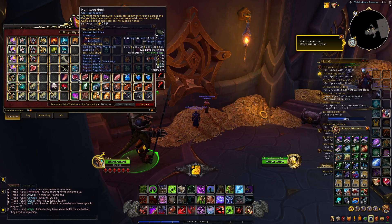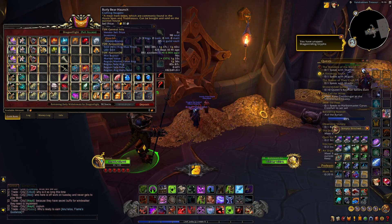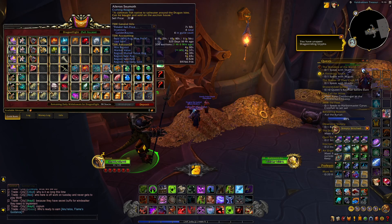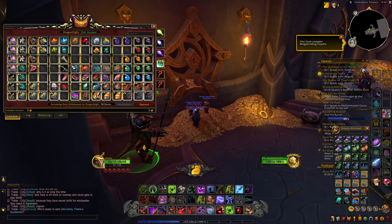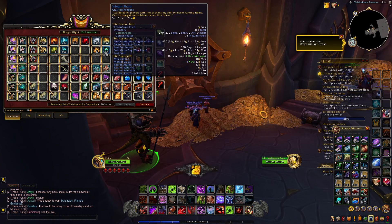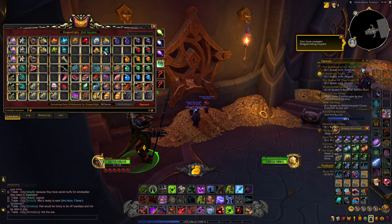Then we got our meats — I did not realize the Hornswog Hunk is selling for as much as it is. My Shift still is not working. Meats really aren't that important, so I'm not going to go over them. You got your fish up here too. Then I got some enchanting materials — I don't remember where I got those, honestly — so I might have to do something with those when I separate my guild banks a little bit better.